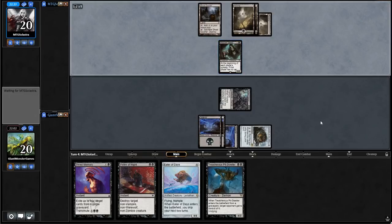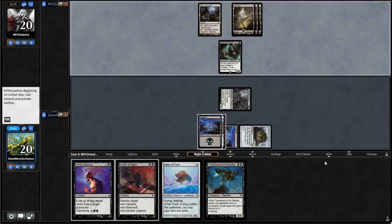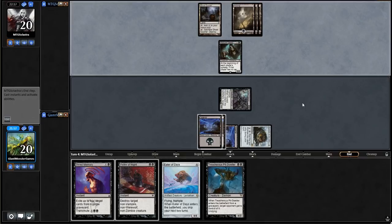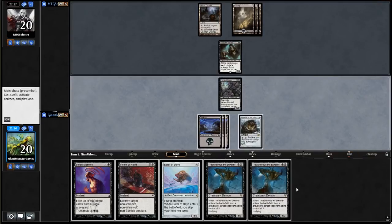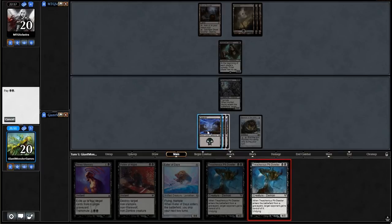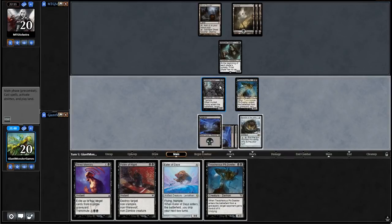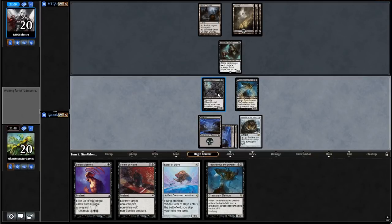The only downside is we had two mana and could have played something else. It would have been nice. It looks like we're going to our turn — I'm surprised our opponent didn't swing in. That seems like the perfect opportunity. I guess we turn around and put this guy into play. The nice thing about Treacherous Pit Dweller is he can come out of the graveyard with Undying. It's always fun. Now let's go to combat.